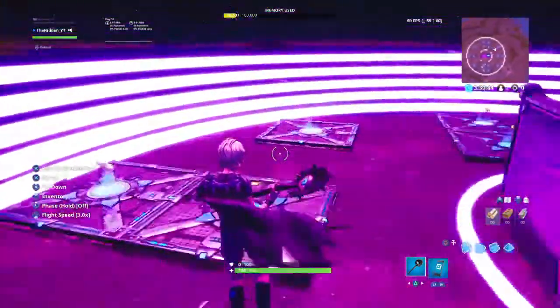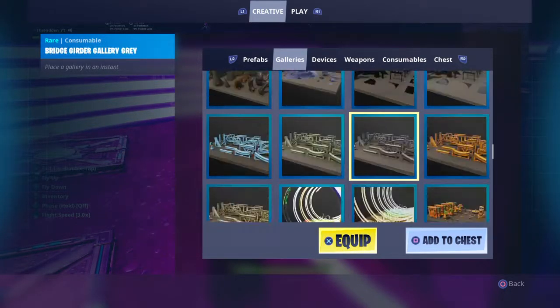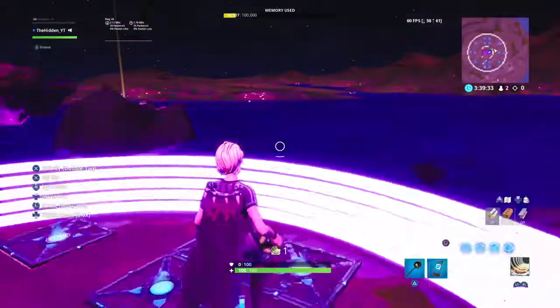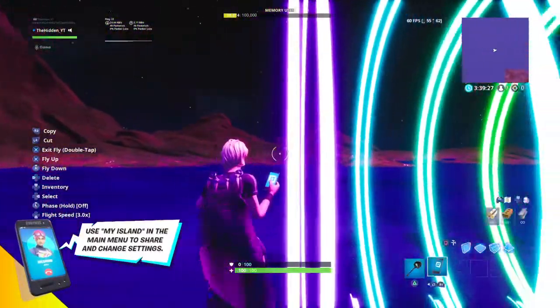So basically, to make this world, you have to go into your galleries and go all the way down, nearly all the way down. When you go past these fireworks and then you find Ring Gallery B, you pick that up and throw it onto one of these floating islands. You pick one of the purple little circle things.